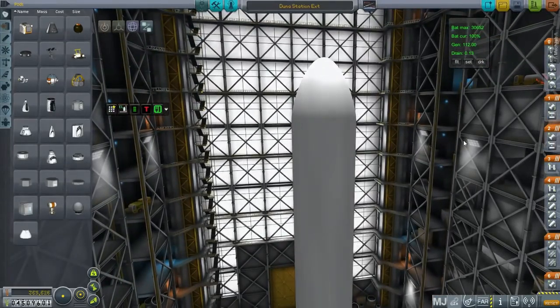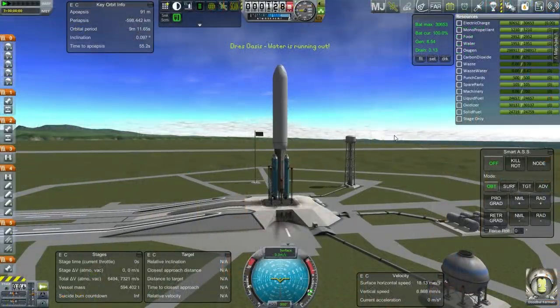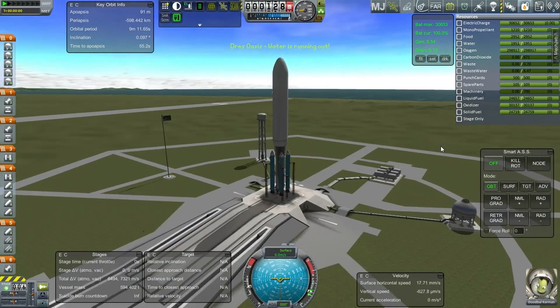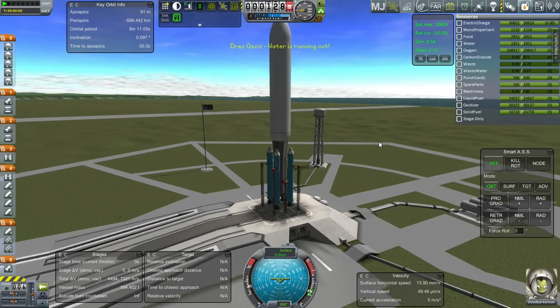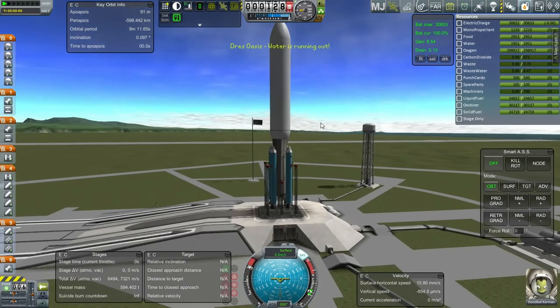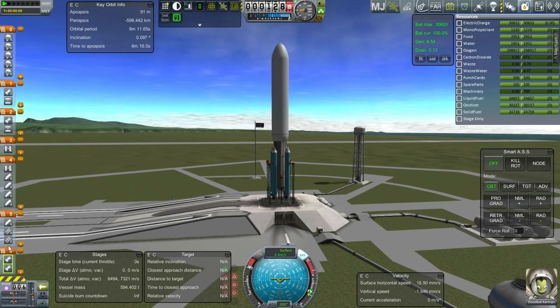Let's give it a go — Dubal needs the experience. Okay, here we are and we are at the correct timing for a Duna transfer, so I have time to work through to that. SAS on, throttle is up. I'll actually ignite everything at once rather than stage the Mainsails first.